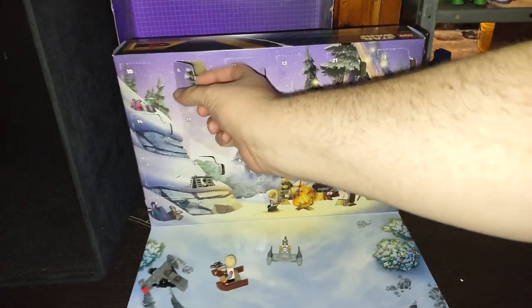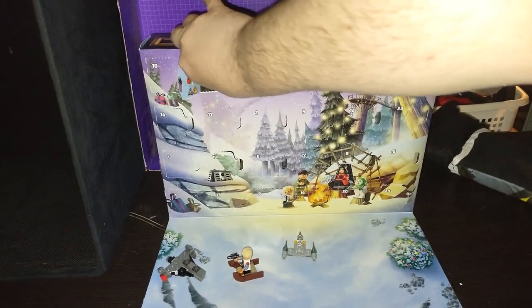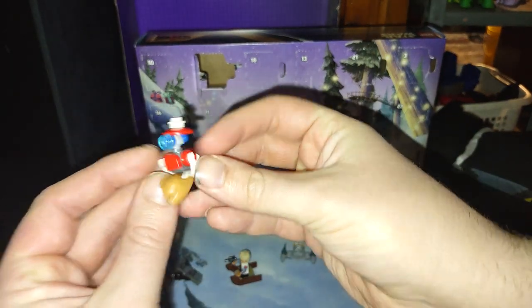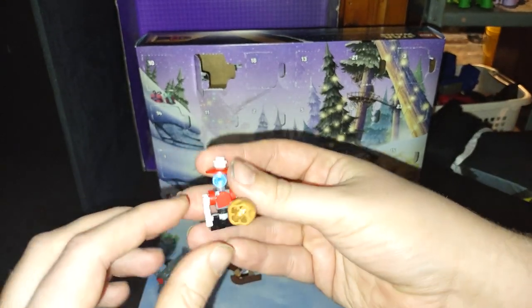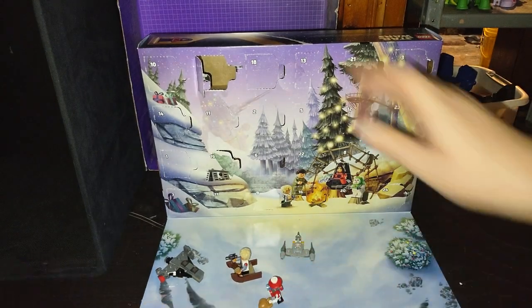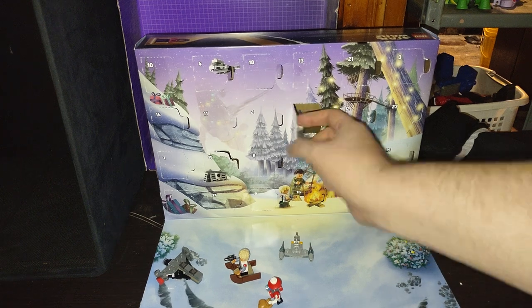On day four we got this Santa Pit Droid — as soon as I can get him out of here. Look at that — he's a Christmas Santa Pit Droid bringing a bag full of presents to good clones and Star Wars characters. That's my pit droid impression; it's not very good but it's close enough. We're opening up day five.